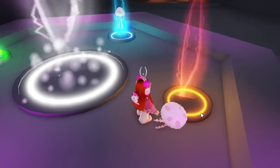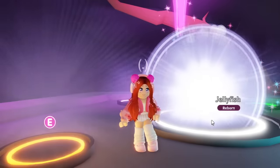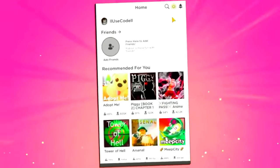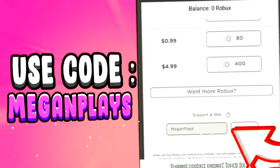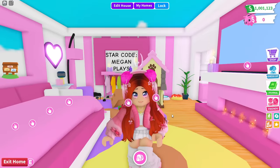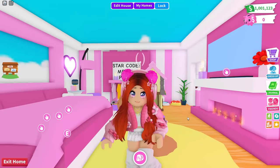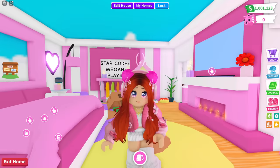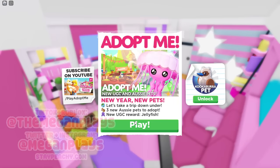All right guys, let's make a neon jellyfish. What's it gonna look like? Are you buying Robux or Roblox gift cards soon? Use code MEGANPLAYS while doing so to help support the channel. Hey, what is up you guys? Welcome back to my channel, Peachy Squad. The winter update is gone and we have gotten some new Aussie pets and a new jellyfish. New year, new pets. Let's take a trip down under. There are three new Aussie pets and UGC rewards.